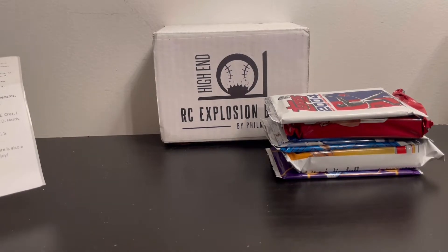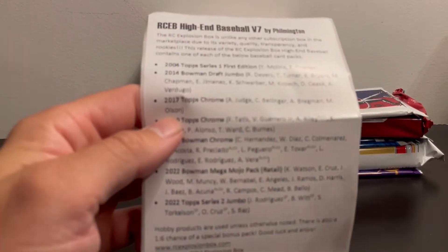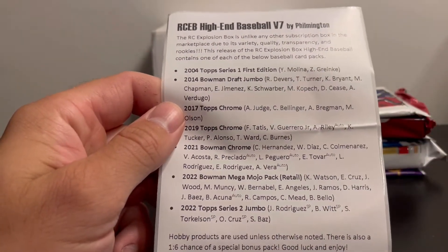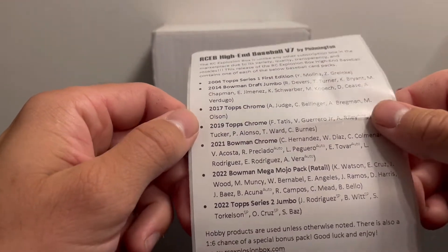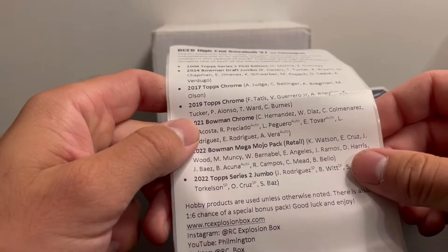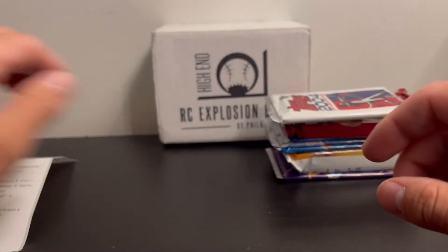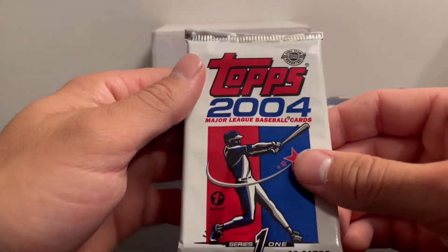Let me open up the RC Explosion Box High-End Volume 7. We have a 2004 Series 1 First Edition, 2014 Bowman Draft Jumbo, 2017 Topps Chrome, 2019 Topps Chrome, 2021 Bowman Chrome, 2022 Mega Box Pack, and a 2022 Topps Series 2 Jumbo. We'll start with the 2004 First Edition.